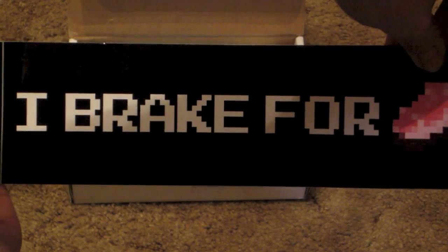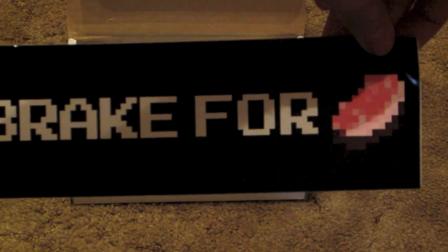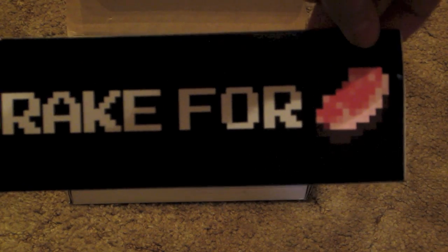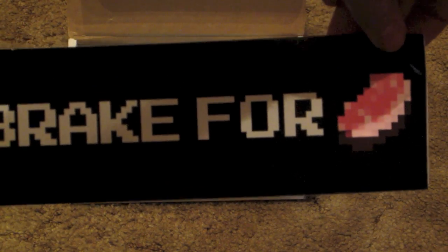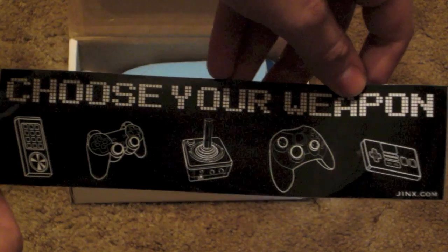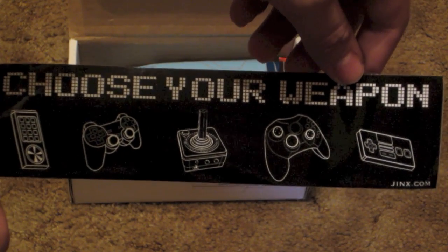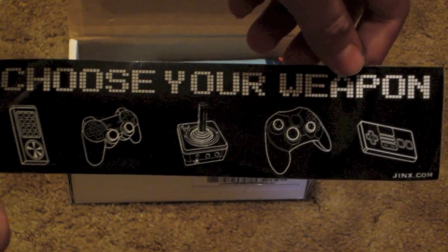Next thing we have here looks to be a sticker from Jinx.com. It says 'I break for...' — I don't get it, I'm not nerdy enough, but still that's pretty cool. If you guys could tell me what that symbol means down in the comments I would greatly appreciate it. Next we have another sticker from Jinx.com — it is a 'choose your weapon' sticker with a bunch of different controllers on it. It's pretty cool.